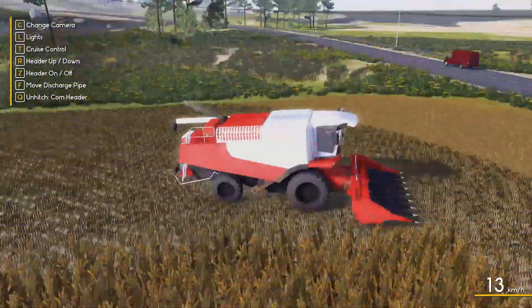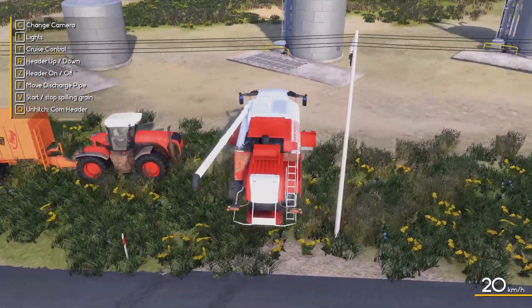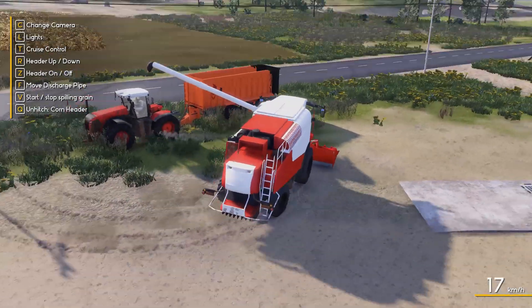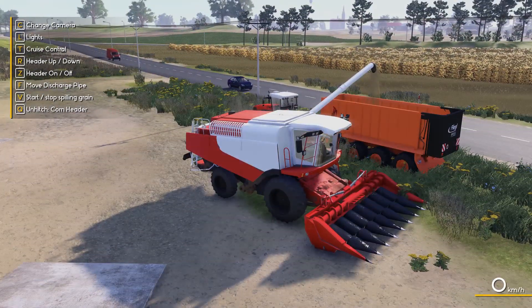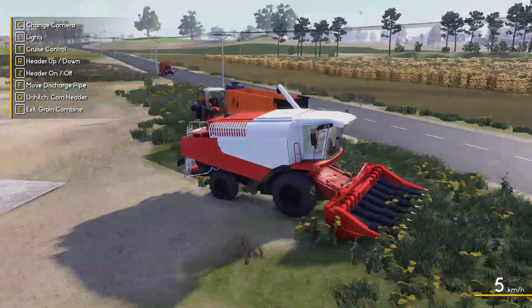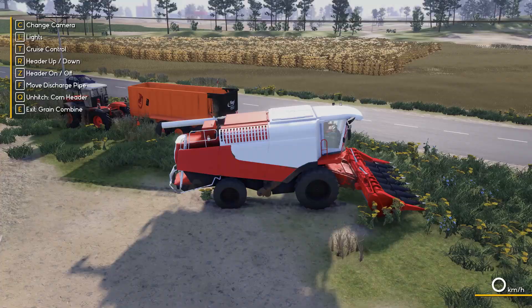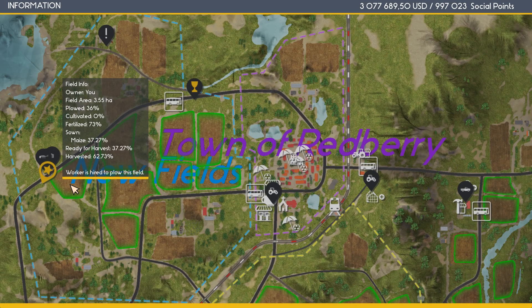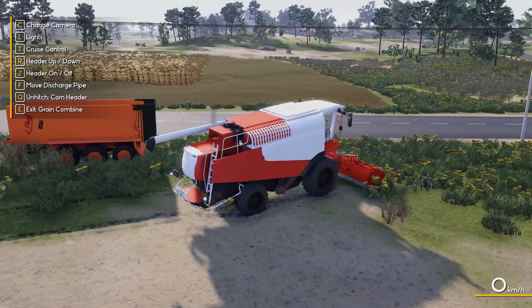Am I going to have to fire this worker and hire a new one? Let me get this one off the field. Since I'm over here I might as well empty what I got from the harvester into the trailer. I still did not see a worker. How about if I save the game, exit out, and reload? Worker is hired to plow this field - I'm not seeing him. I think I'm going to teleport to a couple tractors and get out of here, maybe the worker will spawn now that I'm out of the field. If that doesn't do it, I'll save the game, exit, reload, and see if he's there.